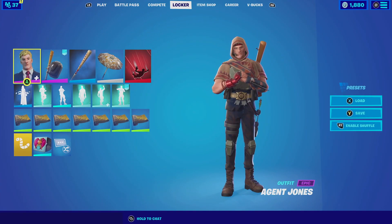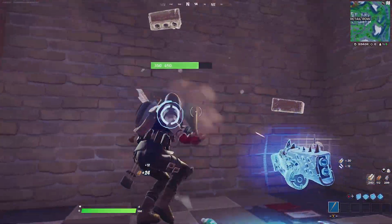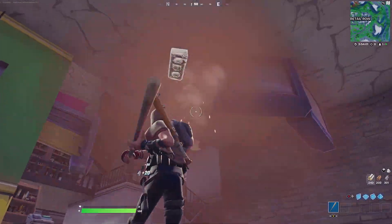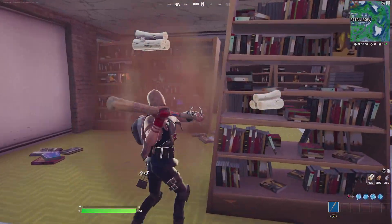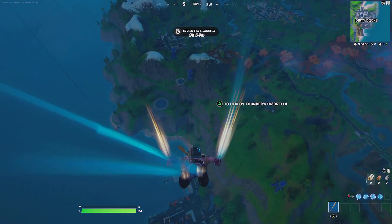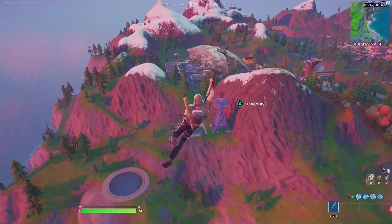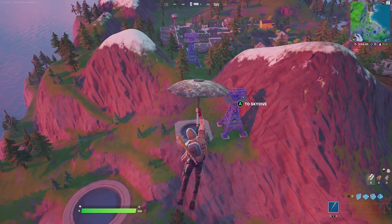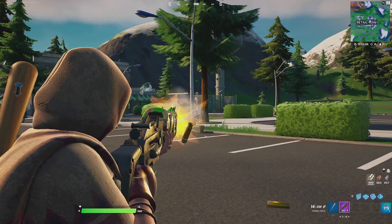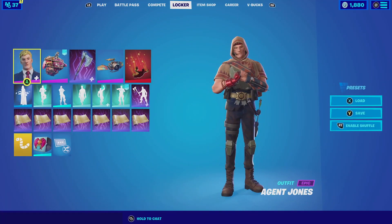For our next combination with Agent Jones in the Jump 88 edit style, we're pairing him with the Bad Attitude. It's a simple back bling with a bat on it, but it fits well with the whole construction and fortifying POIs theme — very clean. For the harvesting tool, the Harley Hitter was a no-brainer — its simple bat design matches perfectly with the back bling. For the wrap, the Zip Ribbon is simplistic but the most simple combinations are the best. For the glider, the Founder's Umbrella in military camel brown complements the poncho perfectly. For the wrap, Midas Memory fits well with the brown aesthetics and the little bit of gold is an added bonus.